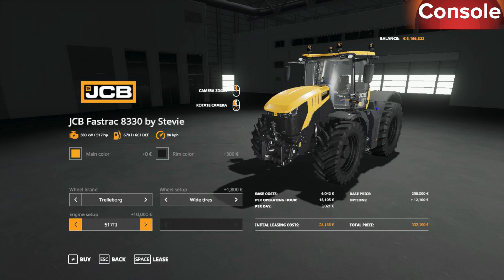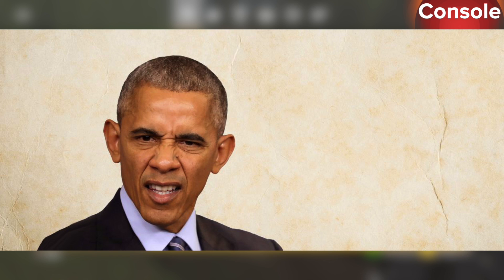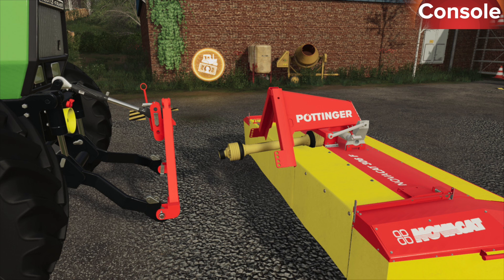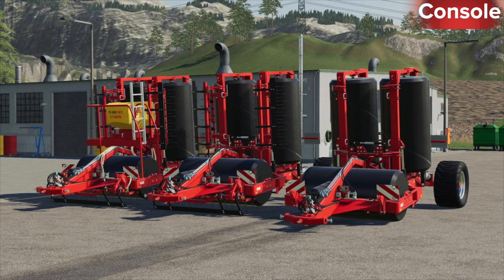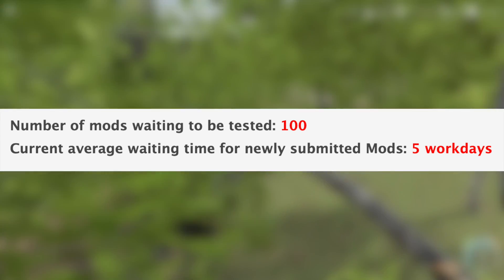Also in testing for console: Joskin Waggo ST 8000 D12, Lizard Sun Cut Pack, Logging in the Mountains, Massey Ferguson 8700S, Pig Shed Placeable Details Pack — released today — Pottinger Nova Alpen Front Mower, Seasons — it's been in testing for so long I'm running out of funny things to say — Seasons Geo Snowy Lands, SMS LV520T, The Sherry Pack, and finally the answer is here: Westbridge Hills is in testing for consoles.